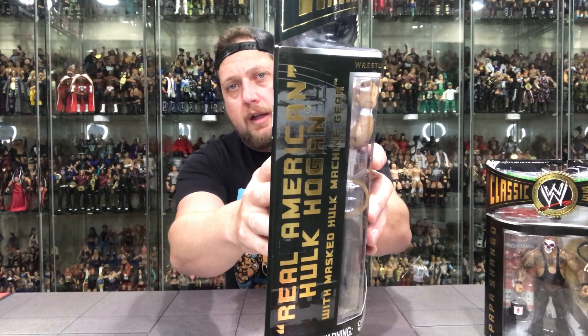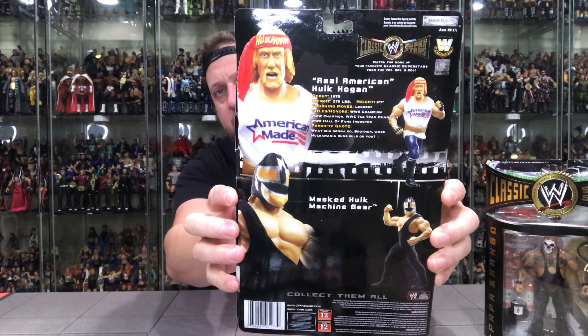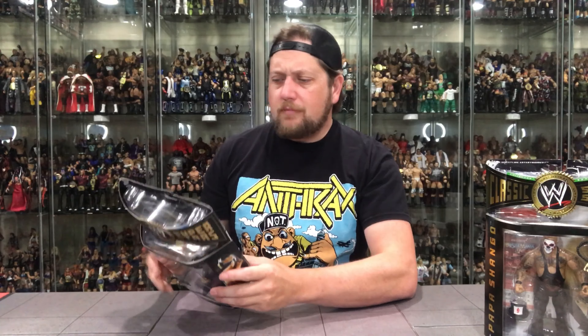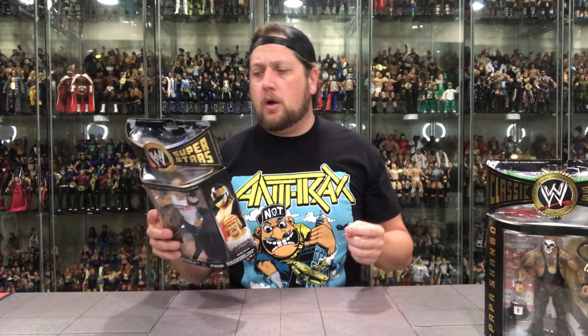It was 2-in-1 with the Machine outfit off to the side — a very cool figure. Not a must-have for everybody, but being a Hulk Hogan, a lot of Hogans are must-haves for people. Here's the side picture: there's both incarnations of Hogan you get here. Here's Hulk Hogan on the side — Real American — and then you got the back. No other figure shown, as it's not part of a series. Cool pictures of the Giant Machine on the bottom, then Hogan up top. Real American Hulk Hogan debuted '78, 275 pounds, 6'7". Finishing move: the leg drop. Titles and honors: WWE Champion, WCW Champion, WWE Tag Team Champion with Edge, WWE Hall of Fame inductee. Favorite quote: what you gonna do, brother, when Hulkamania runs wild on you.